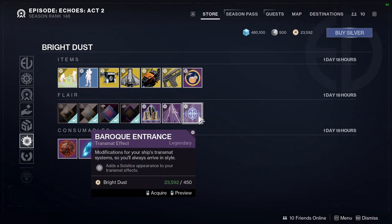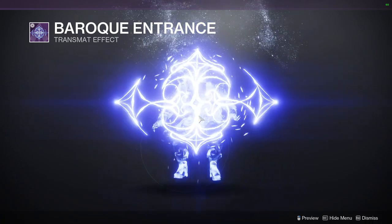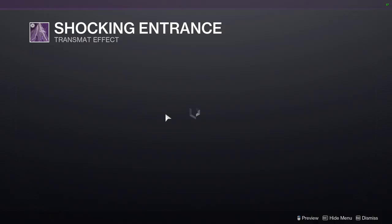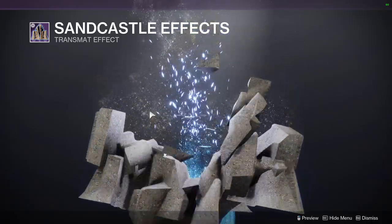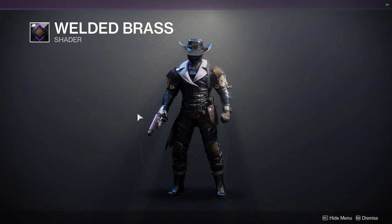For the stuff at the bottom we have Baruch Entrance, which looks similar to the one we looked at earlier, and Shocking Entrance. Then for shaders, Welded Brass is a definite pickup — you should definitely pick this one up because it is a really good purple glow.